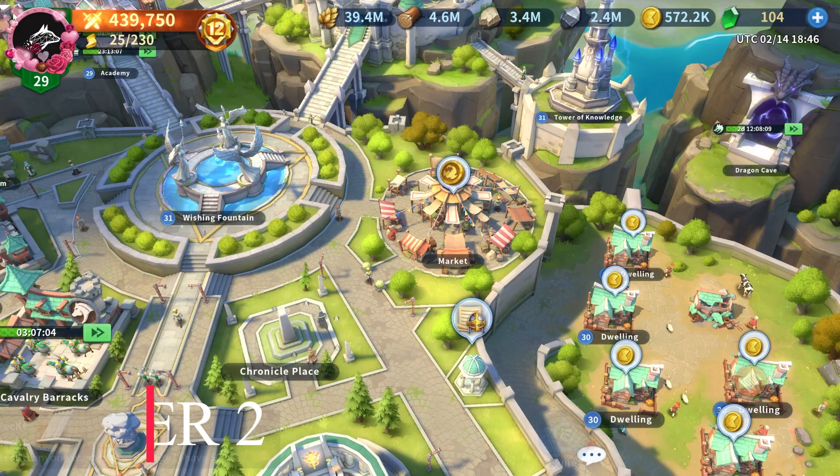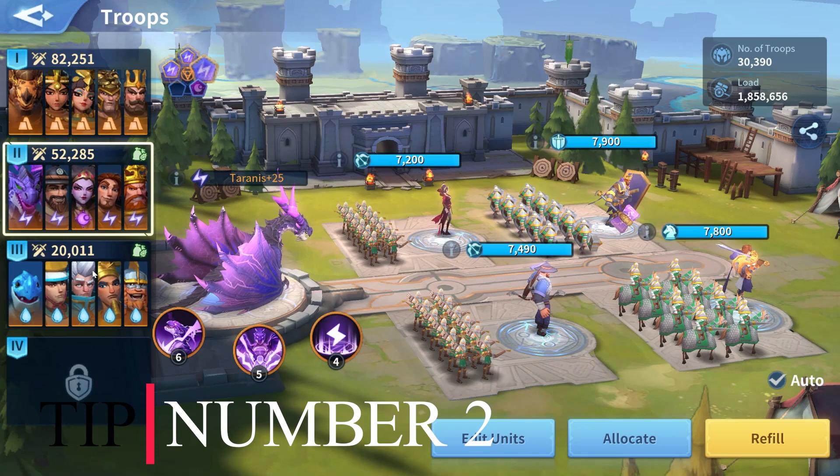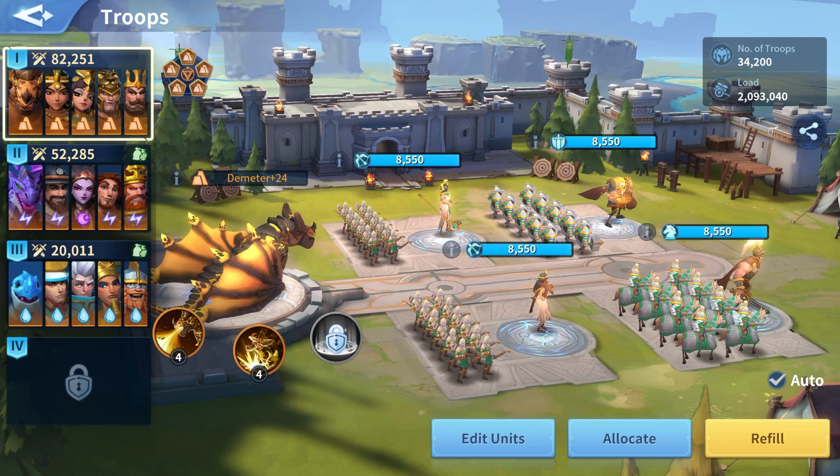Tip number two: focus on one march only, at least at the beginning, especially if you are free to play or a low spender. You must focus your energies and invest your resources on one single march. Do not worry about having a march to garrison, because if a stronger player wants to teleport you away, they will be able to do that regardless. You will actually lose more troops if you bother garrisoning. So make a plan about the Immortals you need to unlock and the march you need to power up, and start working on them right away.